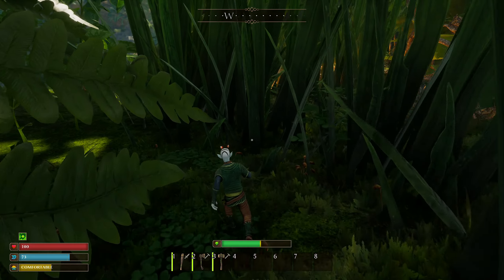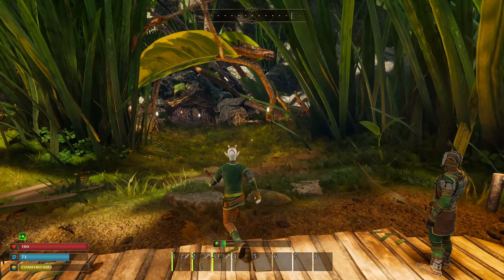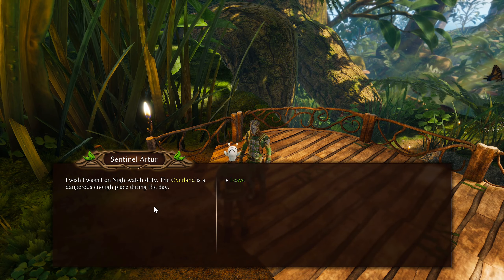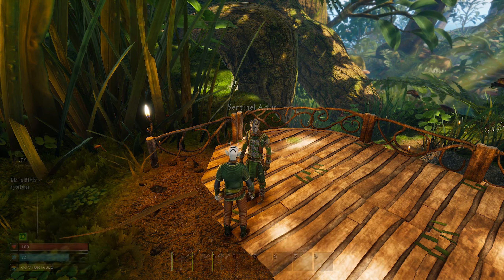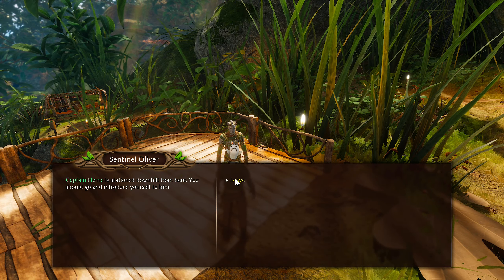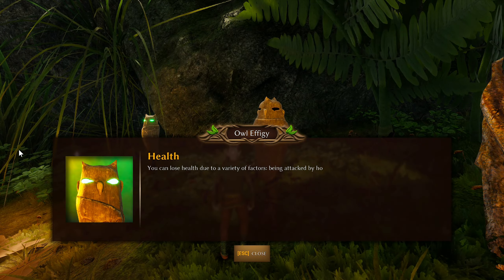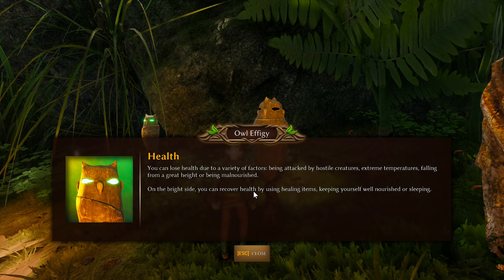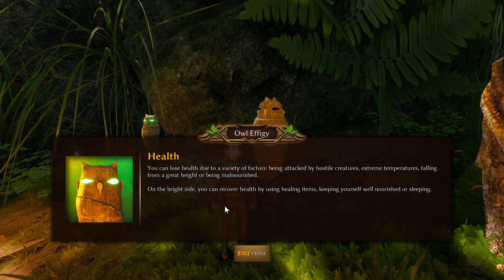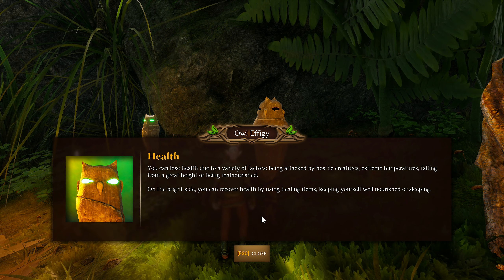A few frame drops here, probably because it's loading a new area. This game is early access so I don't expect perfection — I'm just happy to be checking out a new survival game. My brain pulled me off the beaten path again. A guard mentions wishing he wasn't on night watch, as the overland is dangerous enough during the day. Captain Hearn is stationed downhill and I should introduce myself.